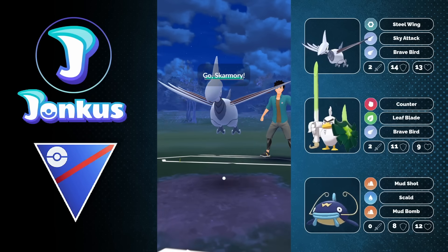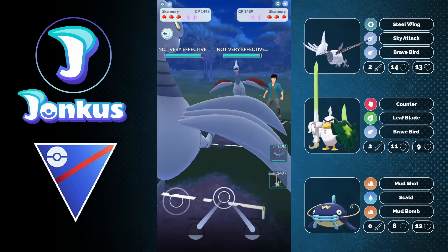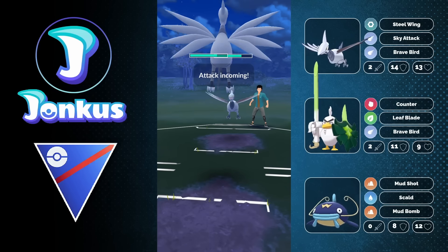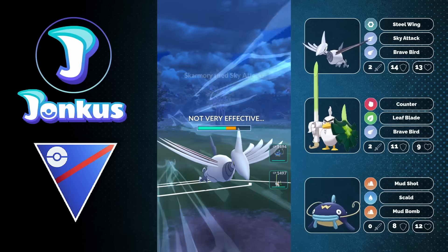Next opponent coming through, let's see what they're going to run. We're going to have a mirror of Skarmory, which is going to be a little bit trickier. I'm not too sure how I want to play this one. You could decide to go for the Brave Bird, but honestly, a lot of times the opponent's Skarmory is going to have something in the back like Wishcash or Swampert.